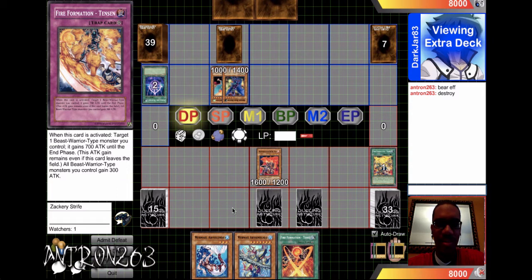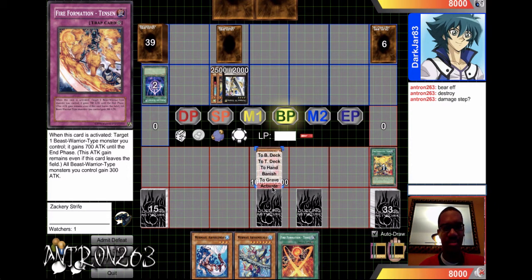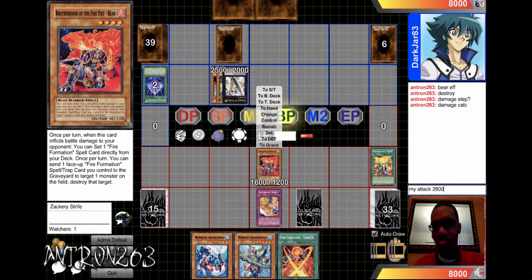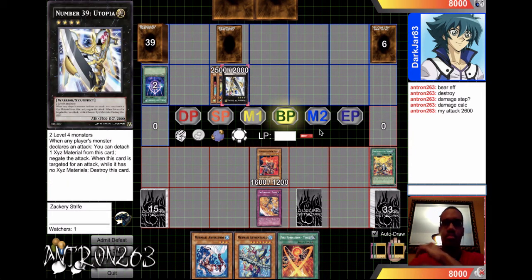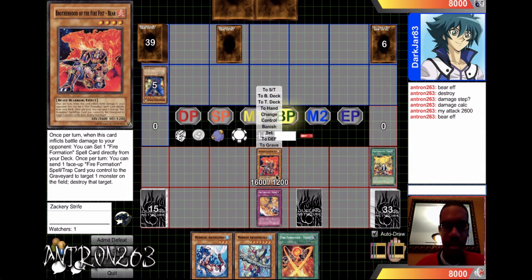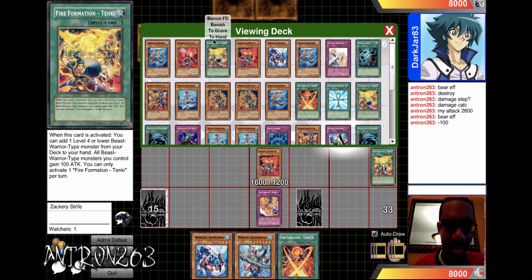He exceeds summons into — what will he exceed? Utopia! Yay. Damage step, damage calc. Bear's effect. Negative 100 — where are you going? Take your damage like a man.